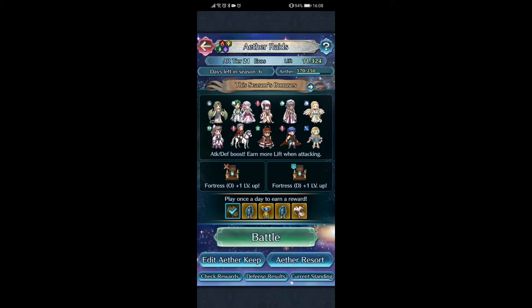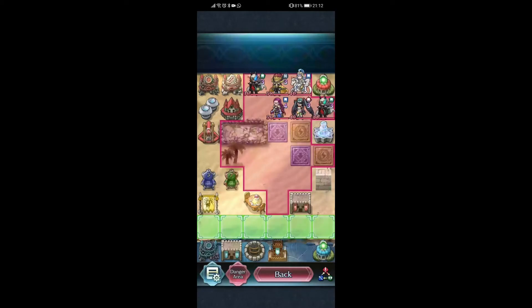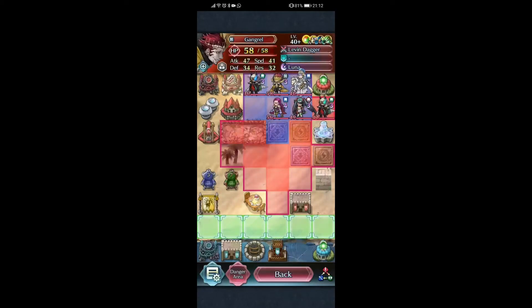Hail Satan. Alright, so Ghostin — aka Rain on Me — wanted me to check out his new map. The new addition has been Gangrel. I don't think he's particularly strong — he's just a gigantic ball of stats in terms of offense. He doesn't do anything special, but he's a physical damage user on an otherwise magical damage team.